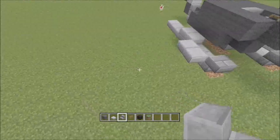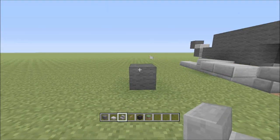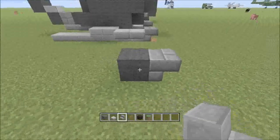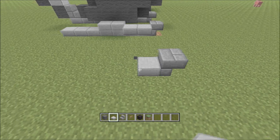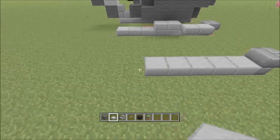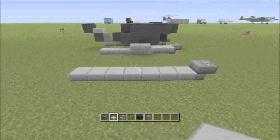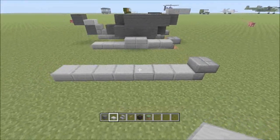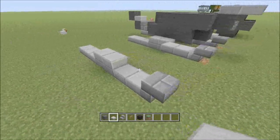First off, place one. Then place the upside down stair like that. And then take the stone slab and go all the way back — it's going to be seven long. Right here, place two on top.